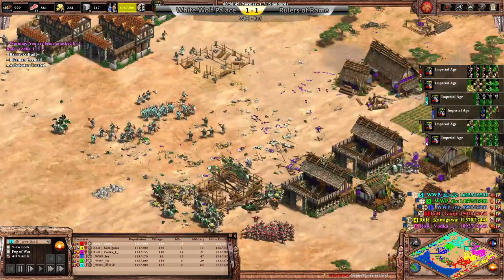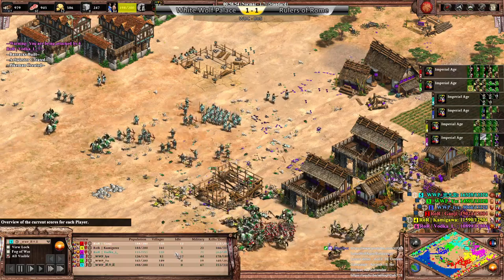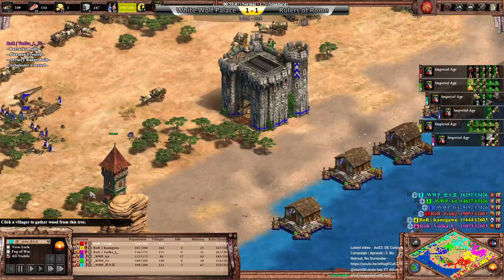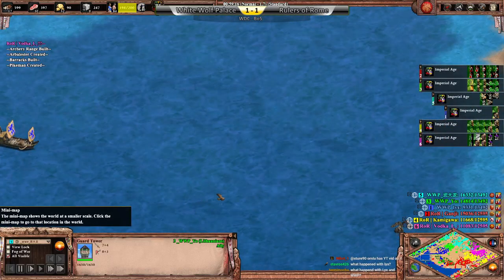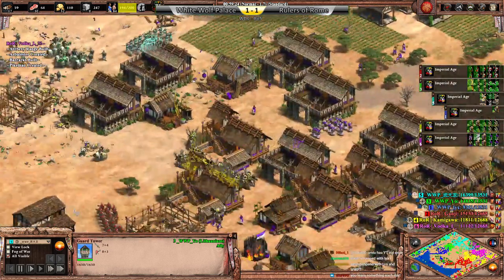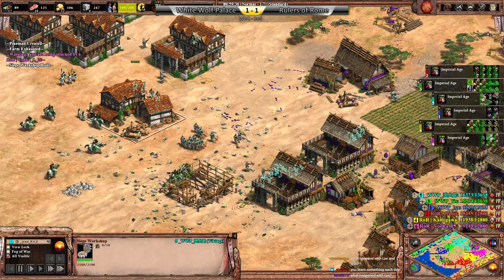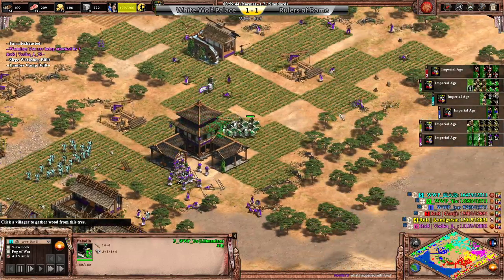Pushing forward here — both Vivi and Ganji are still hovering around max pop. Coming out closer to max pop is Yo, but that's also a lot of villagers. Heated Shot. Yo getting Treadmill Crane and Heated Shot — he even has Guard Tower. Lyx is ostensibly retiring.